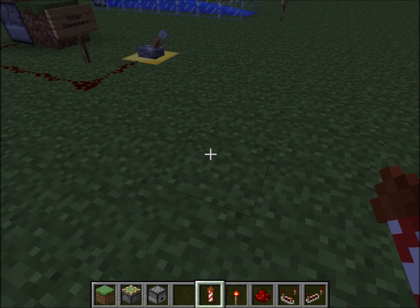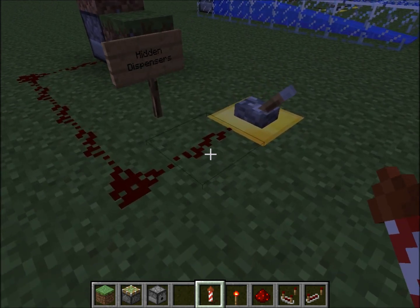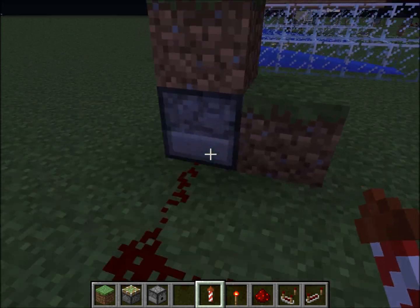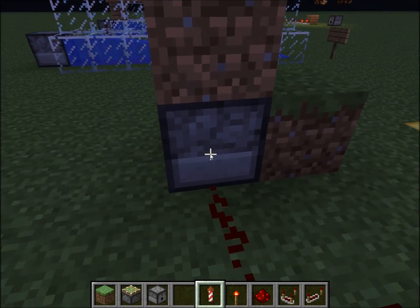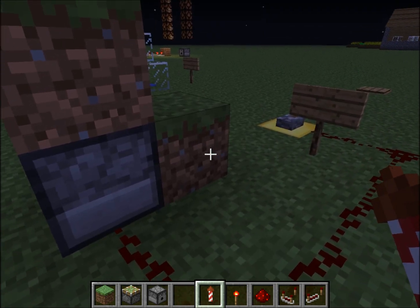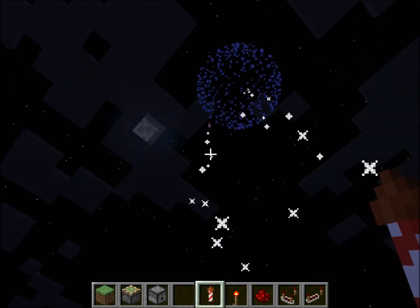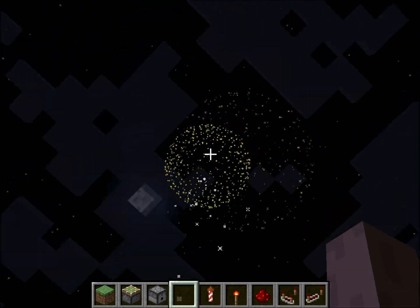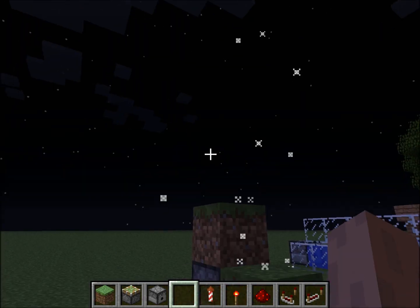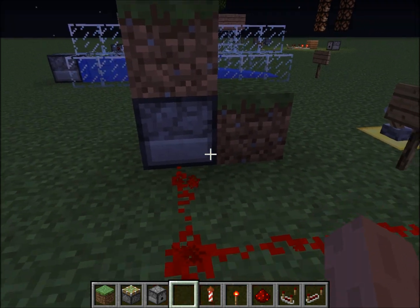Hey everybody, this is Ben playing around with fireworks today and I wanted to show some things I learned. First off, you can hide a dispenser behind a solid block and the firework will still go through it unaffected. This is pretty good if you want to hide it behind a hill or underground.